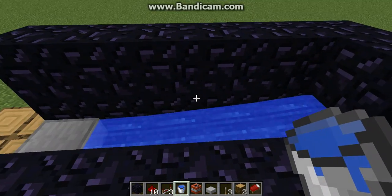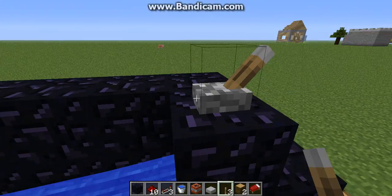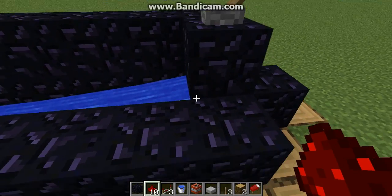Now you have the basis of your cannon. Put a switch up here — a switch, a pressure plate, a button, whatever you really want, it doesn't matter. And line it with TNT.